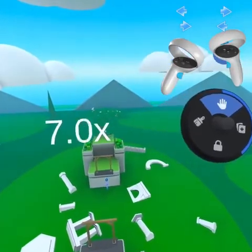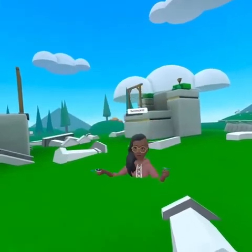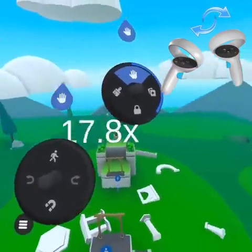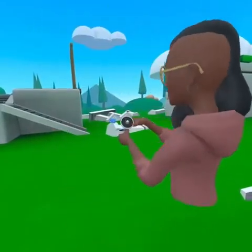When grabbing with both hands, moving them closer and further apart, you can zoom out and in, which adjusts the scale of your avatar. The larger you are, the further you will move in the world. You can also rotate your view in the world when grabbing with both hands by pulling one hand closer to your body. Think of this like you are literally grabbing the world and rotating it around you.